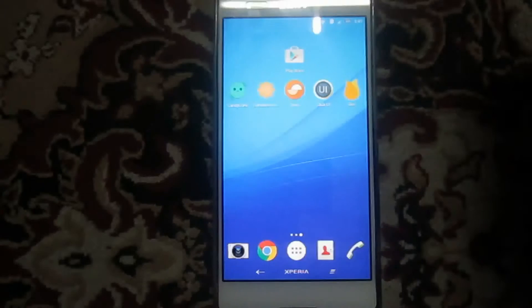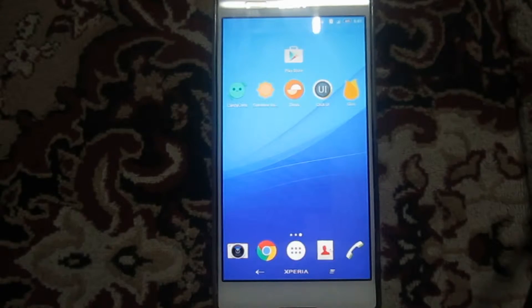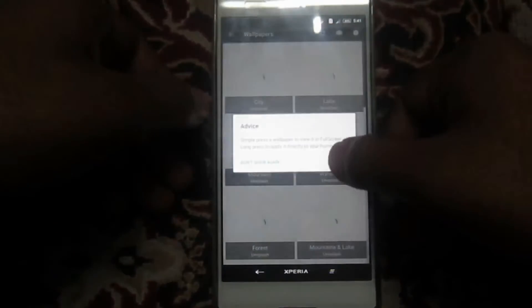Hey guys, it's Jack here. Today I will show you the top 5 icon packs that I have used on my phone. So the first icon pack is Candy Corn. This is a very cool icon pack which I have already also included.